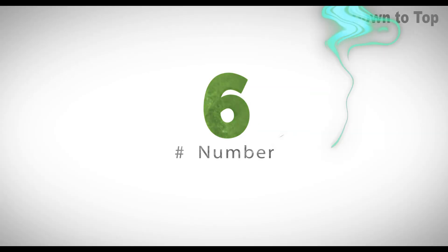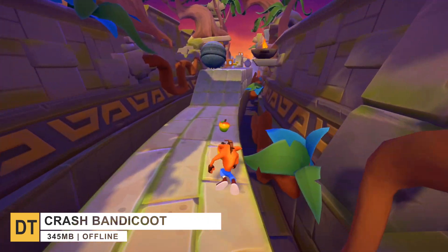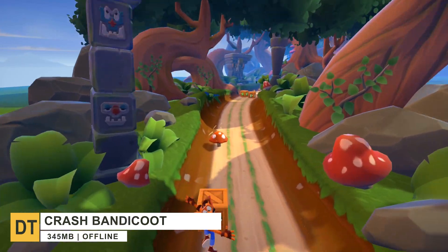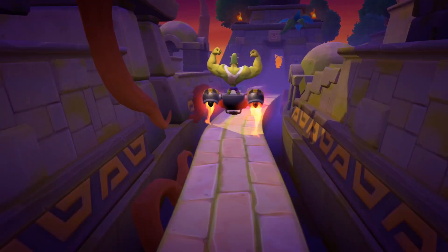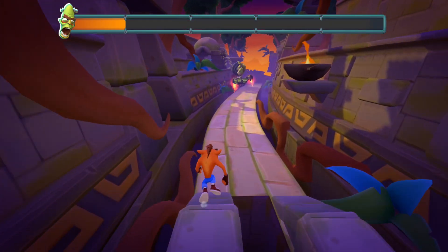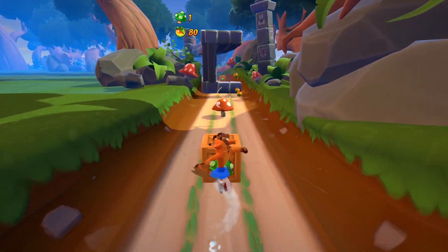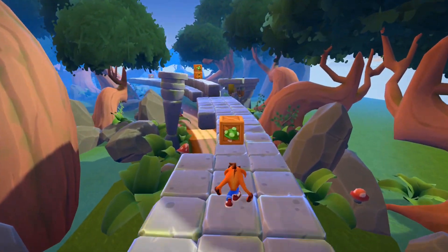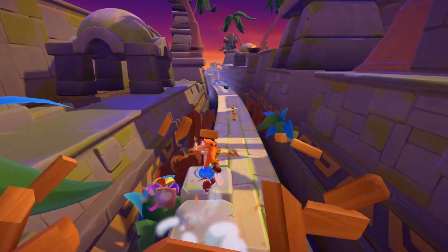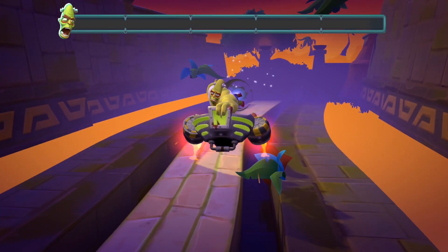At number 6, we have Crash Bandicoot Mobile. It's a free-to-play endless runner where the basic gameplay sees you running, spinning, and sliding your way through Wumpa Island. You can expect to meet plenty of infamous enemies and bosses as you progress, including Dingodile, Scorporilla, Mutagen-ant, and Nitrous Brio. There's also base building as you upgrade Coco's base. If you're a fan of the series, Crash Bandicoot Mobile is available on Google Play, with an iOS launch likely on the horizon.